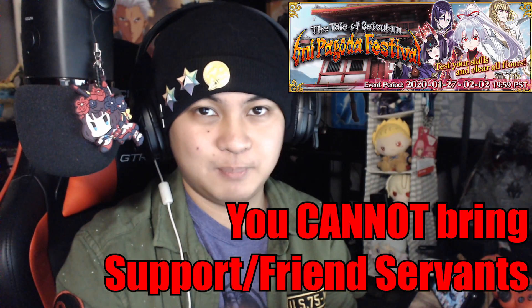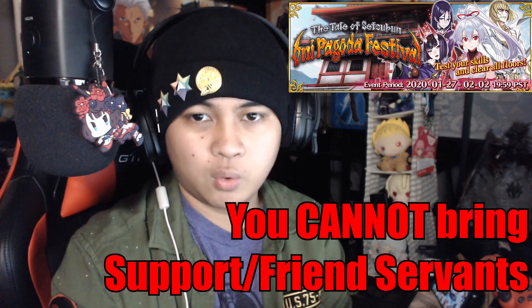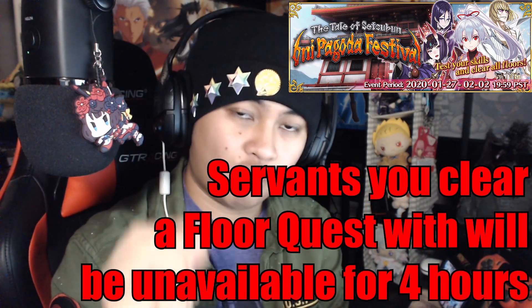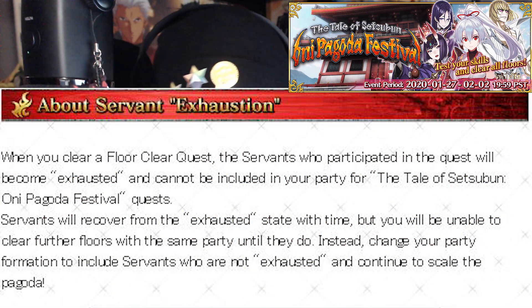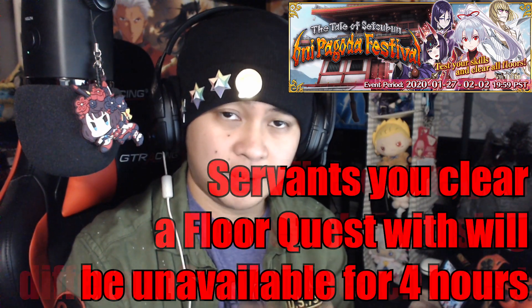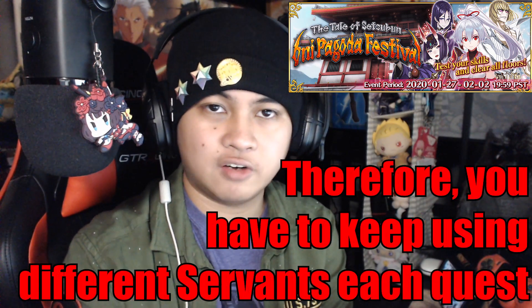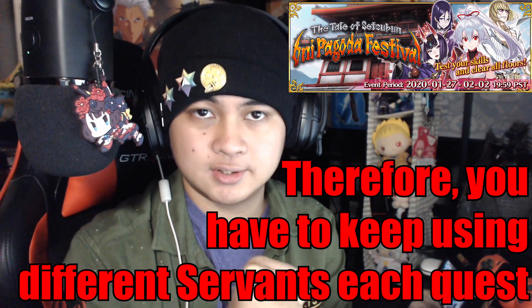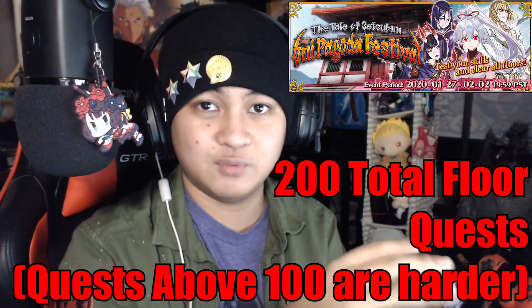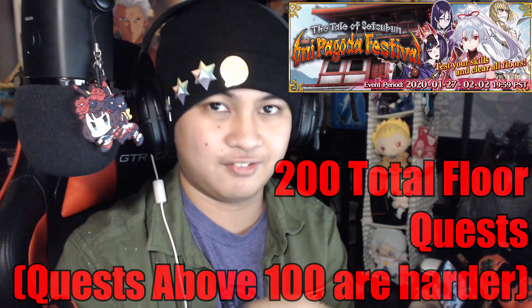Each time you clear a floor quest, the entire team you brought will be unavailable and exhausted for 4 hours. In other words, each servant you bring to a quest will be unavailable to use again for 4 hours in the event after quest completion. You can still use these servants outside the event as normal, but until they recover from the 4-hour exhaustion period, you have to use totally different servants for each consecutive quest. There are a total of 200 floor quests, and again only a week's worth of time to complete everything, so time is definitely of the essence.